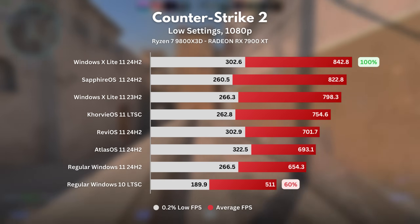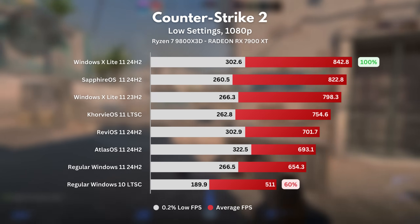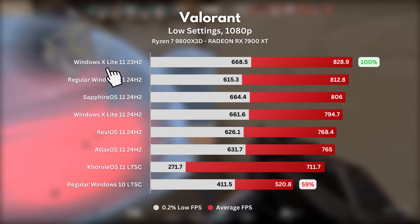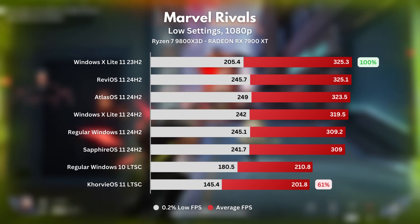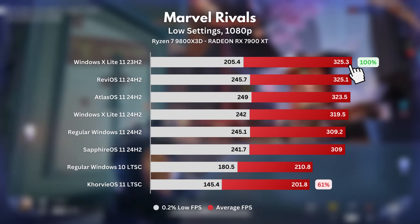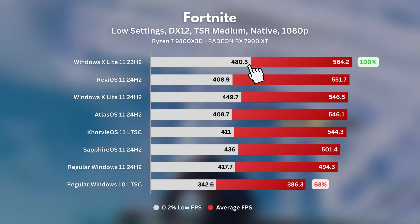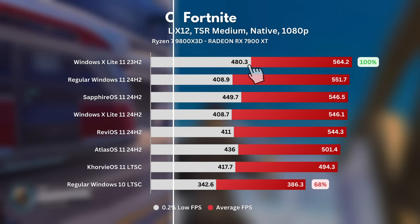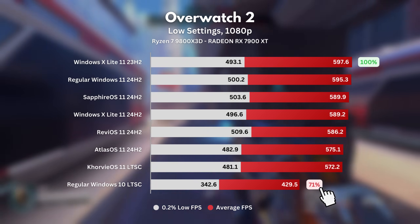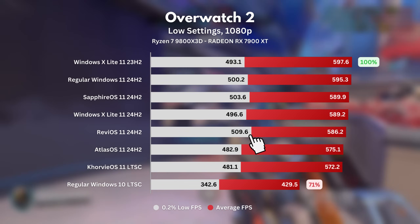Now let's move on to the game benchmarks. First up is Counter-Strike 2. We saw the best average FPS with Windows X Lite 1124H2, and the best lows with Atlas OS 1124H2. In Valorant, we saw the best average FPS and lows with Windows 11 X Lite 23H2. In Marvel Rivals, results were pretty similar across the board, except for a few odd ones — we got the highest average FPS with Windows 11 X Lite 23H2, and the best lows with Atlas OS 1124H2. In Fortnite, we had the best average and low FPS with Windows 11 X Lite 23H2 again. In Overwatch, except for the usual Windows 10 LTSC bad performance, results were pretty stable, with Windows 11 X Lite 23H2 being the winner for highest average FPS, and RevEye OS grabbing the prize for highest 0.2% lows.